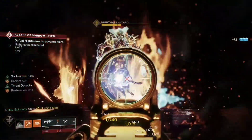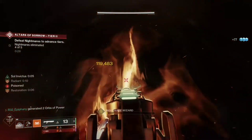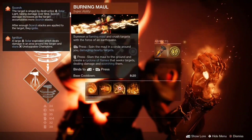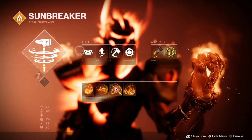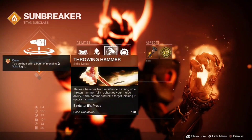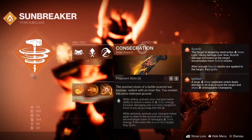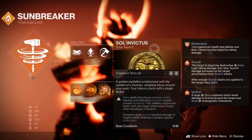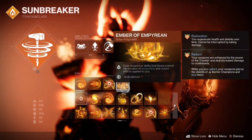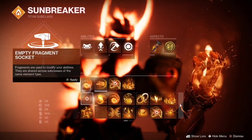Alright, let's hop into what makes this build something you'd want to add to your loadout. For our super, we will be using Burning Maul. For our barricade, we will be using Rally Barricade. For our melee, we will be using Throwing Hammer, and for grenade, personally I like using Solar Grenade. For our aspects, we are using Consecration and Sol Invictus to increase our survivability. For our fragments, we are using Ember of Empyrean, Ember of Salice, Ember of Torches, and Ember of Resolve.